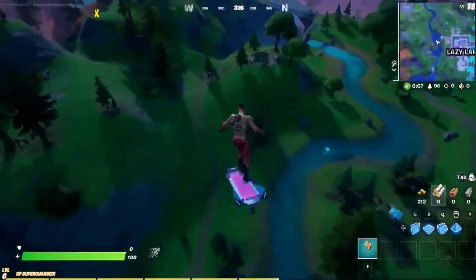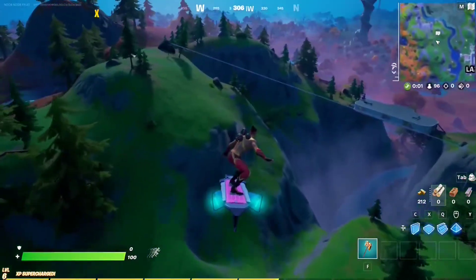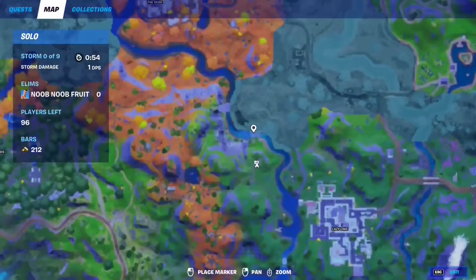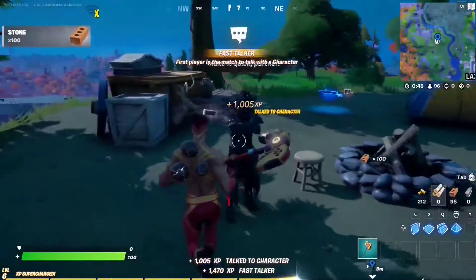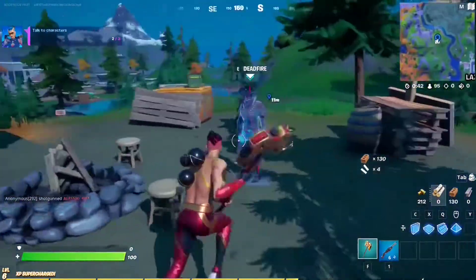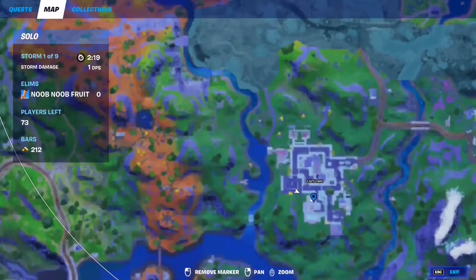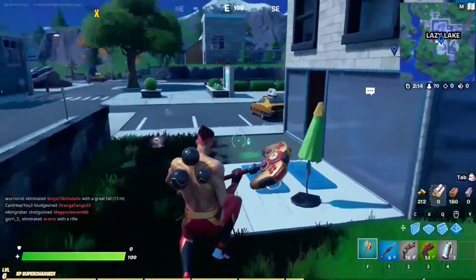For the next epic quest of Week 1, Season 6, all you have to do is talk to three characters - that's pretty easy, just find an NPC and go talk to them. I'm going to show you three spots where I found three NPCs consistently. The first spot is going to be right here near Gorgeous Gorge - you will find the first NPC there.